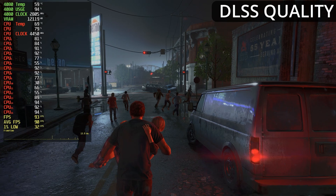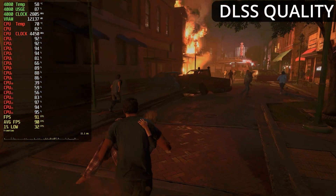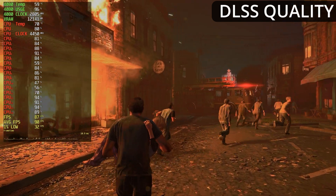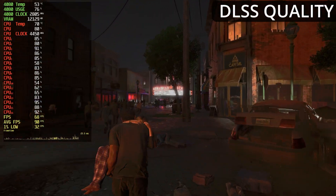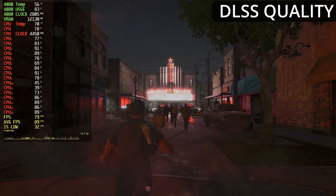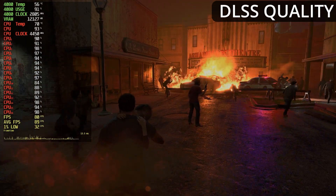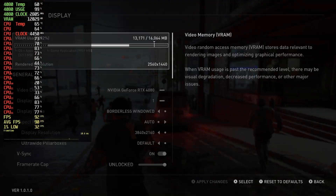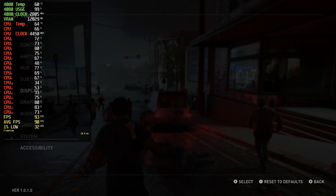Now we're looking at DLSS Quality at 4K Ultra. The key thing to understand is that anytime you use upscaling — whether AMD's FSR, NVIDIA's DLSS, or Intel's XeSS — you're not actually gaming at your target resolution. You're gaming at a lower resolution, and AI upscales that image to your display's target resolution. In this case, we're gaming at 1440p Ultra re-upscaled to 4K. The game itself confirms this: the display resolution shows 4K, but the rendered resolution is 1440p at the Ultra preset.